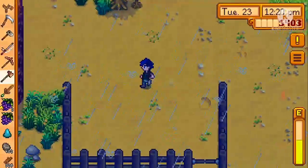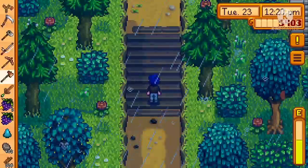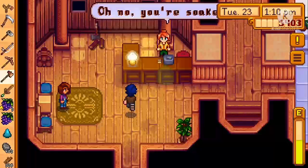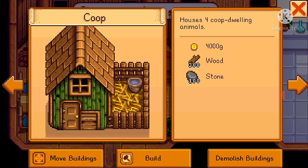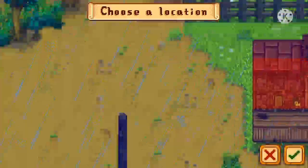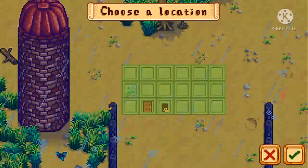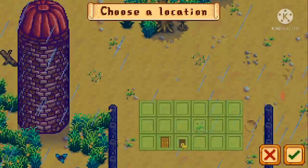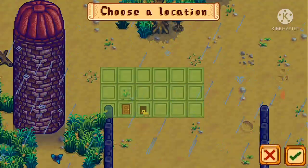The fence is big enough now, so I'm going to go get the chicken coop. Robin is here — construct farm buildings: three hundred wood, one hundred stone, and four thousand gold. Wow, it's actually smaller than I thought. I'll put it right there. Yep, that should do it.